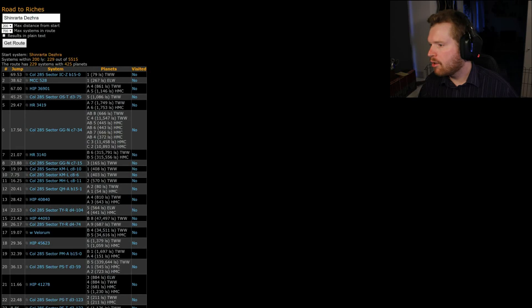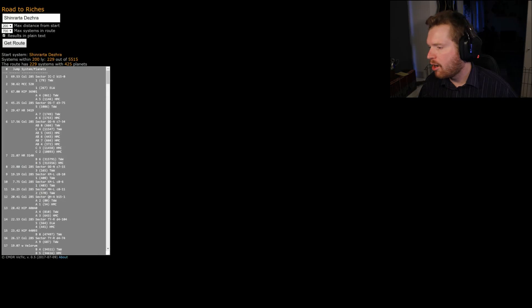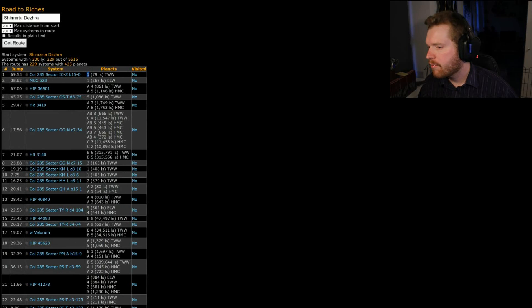It will then compile a list of systems that you can go to. You can also get this in text form — if you'd rather have it in a text document, you can get a very copy-paste-friendly version. Basically what you need to do is first go to the system — for example, 285 Sector IC — and there we need to go to planet one. Here's the distance from the arrival point. This is a terraformable water world. We're going to scan it, and once we're done with that we're going to move on to MCC 582, first world again.